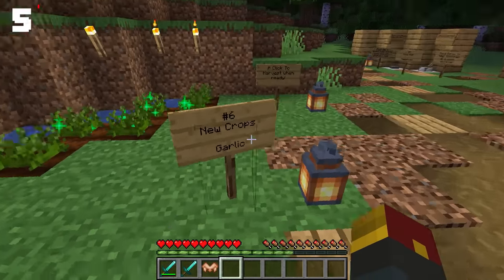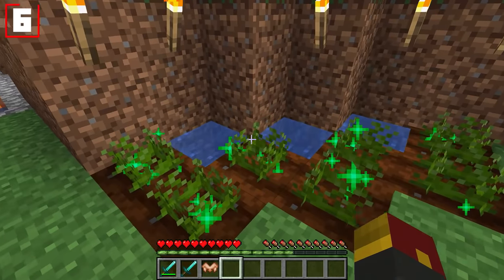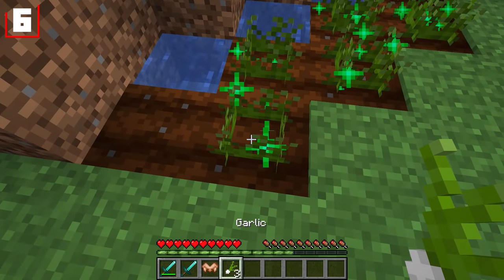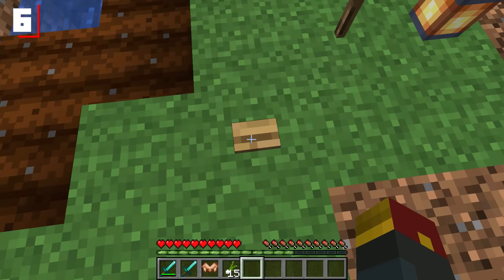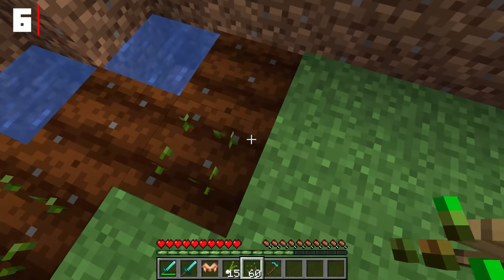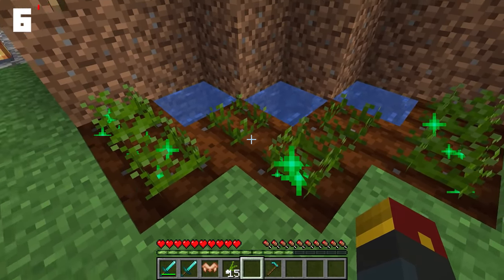Number six is a new crop: garlic. This is a brand new type of thing that you can harvest in your world. Just go over to it and right-click it in order to get yourself a bunch of garlic — and I'd keep it on you. Don't forget to plant some new garlic after the fact by planting some garlic seeds in the ground. You'll know your garlic is finished growing when it gives off these lovely green particles.